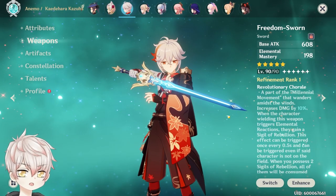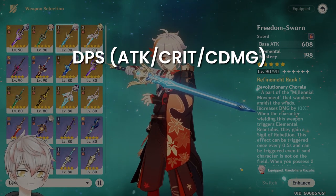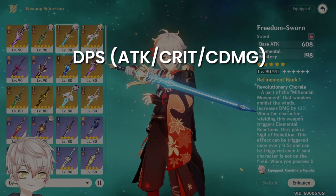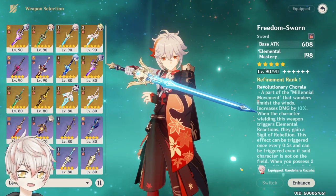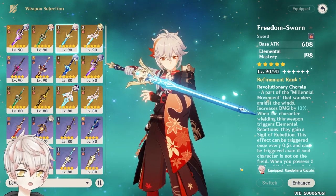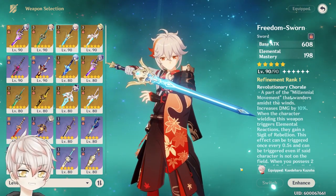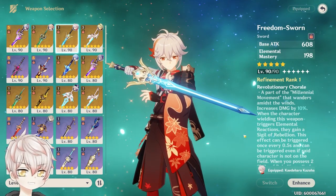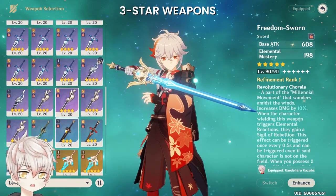Let's go over build recommendations. Kazuha's weapons come in three categories: DPS (Attack, Crit Rate, Crit Damage), Elemental Mastery, or Recharge. For most elemental mastery build players, you only need to focus on elemental mastery and recharge, with maximizing team utility as the top priority. DPS weapons are reserved for dedicated DPS and C6 main DPS Kazuha builds.